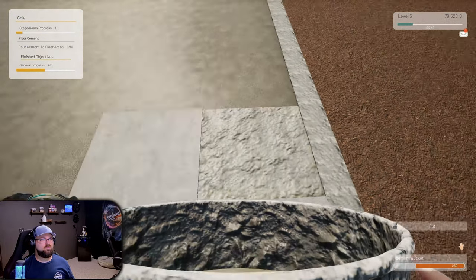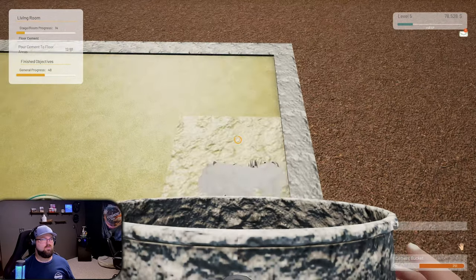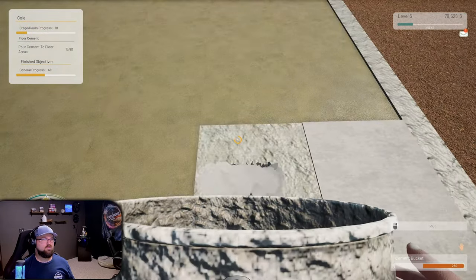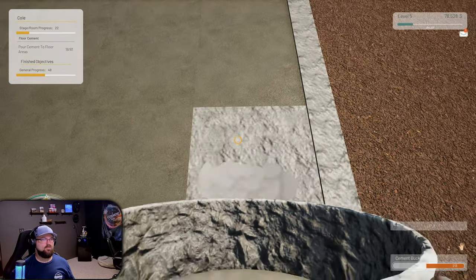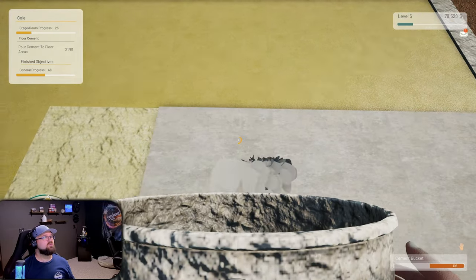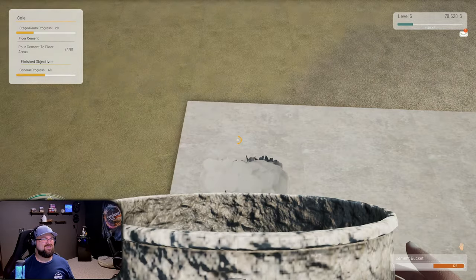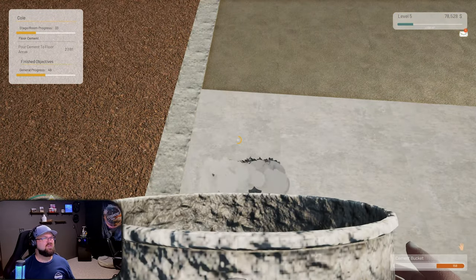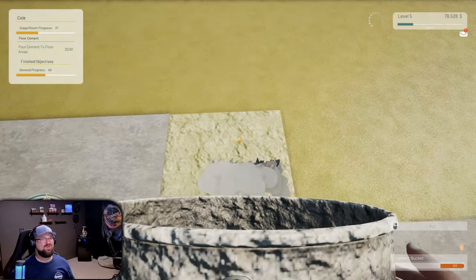I'm guessing red means it's almost empty - yeah. We'll put fuel in while it's on - there you go, don't spill it on the exhaust. Nothing could go wrong. Burn down the whole project - like the house just catches on fire once we have walls up.